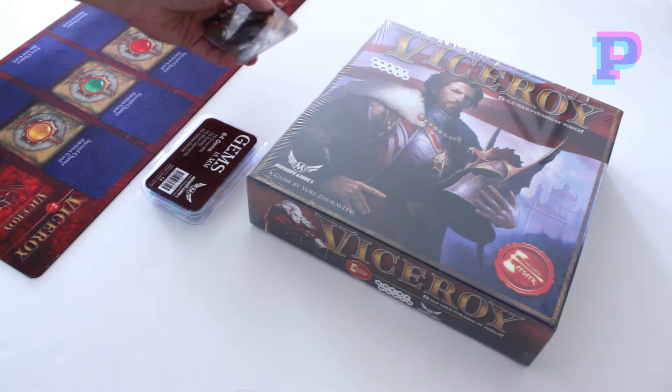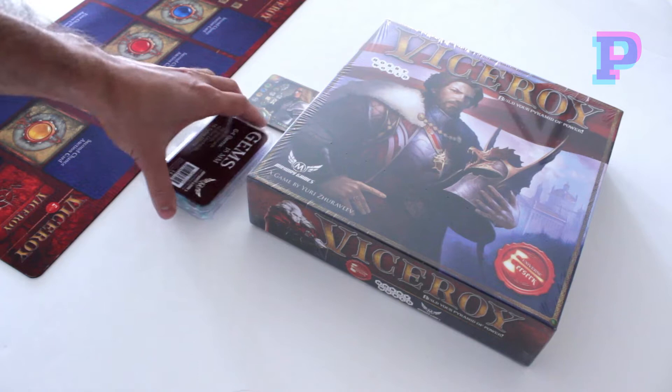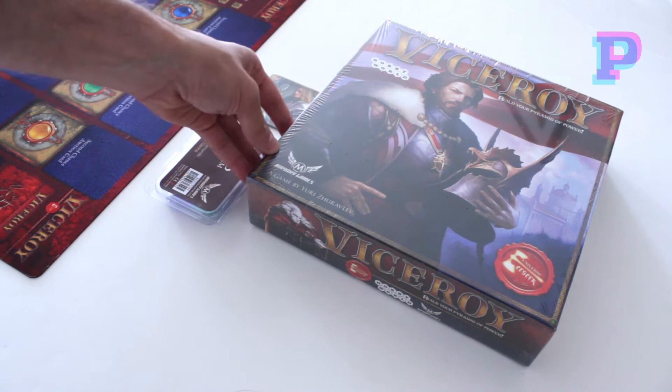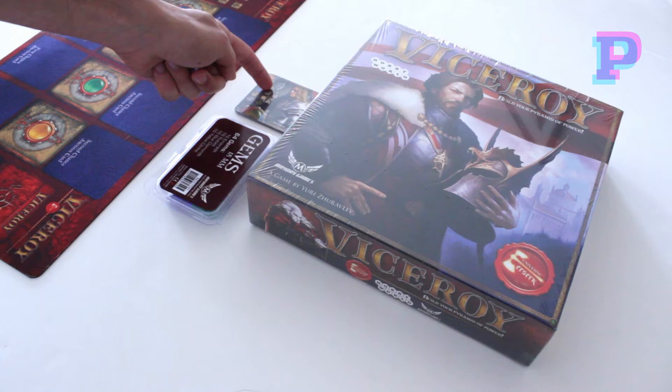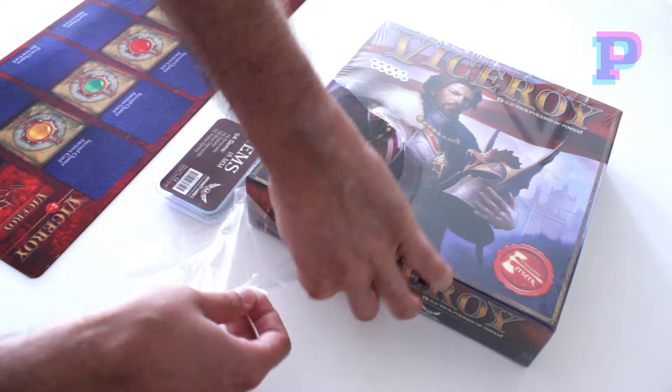These are actually some bonus cards that they sent me, so thanks for that. We're going to get into these items later. They also sent some replacement gems and a playmat, which was really nice of them for this demonstration. Basically what we have to do in Viceroy is build a pyramid of cards that match together in the corners and on the bottom, and get victory points by fulfilling certain requirements. So let's start unboxing the game and see what's inside.